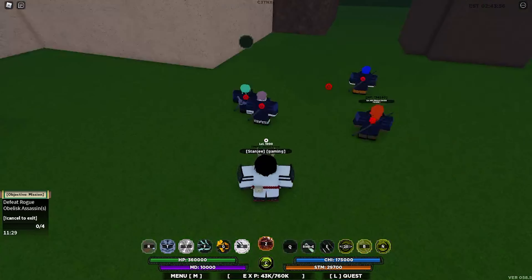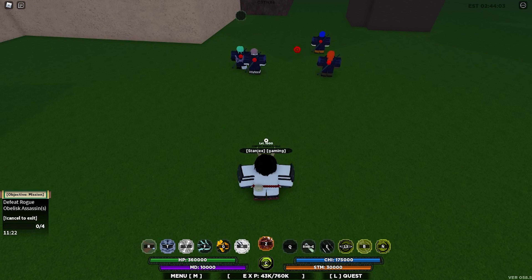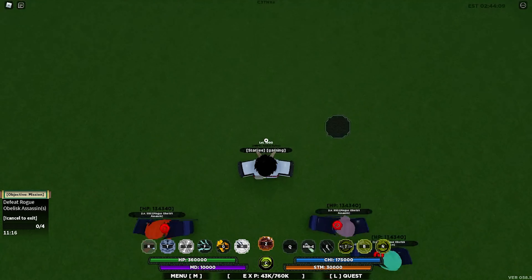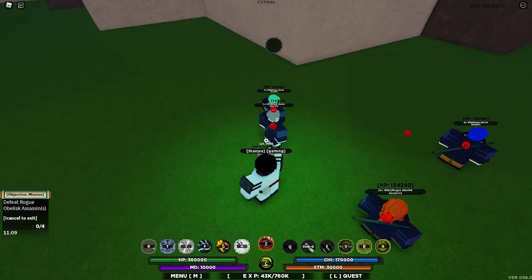Oh yeah, so this one is a little bit different — they did buff this. You can run fast and when you go to the enemy you can aim at it. This is the buffed one that's a little bit different from the original one. I'm going to activate it again. Let's activate the currency now, let's do it.